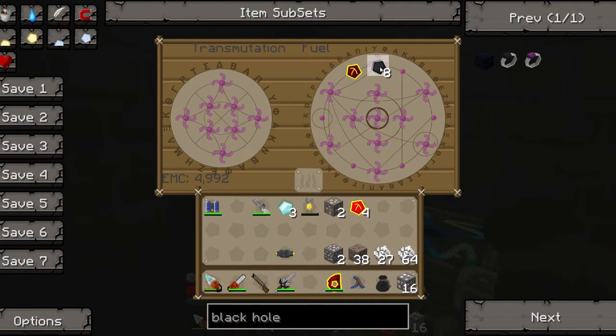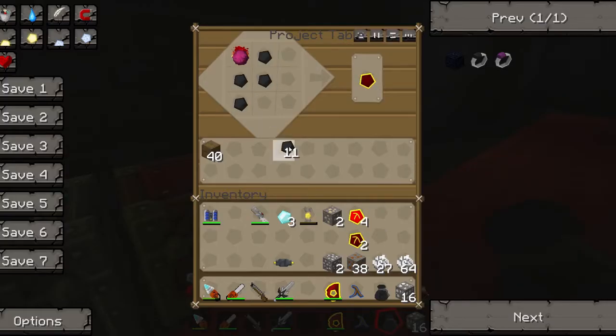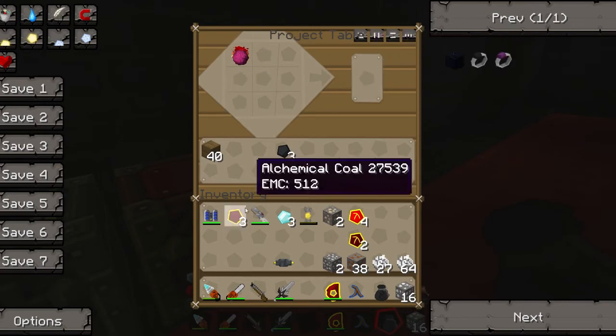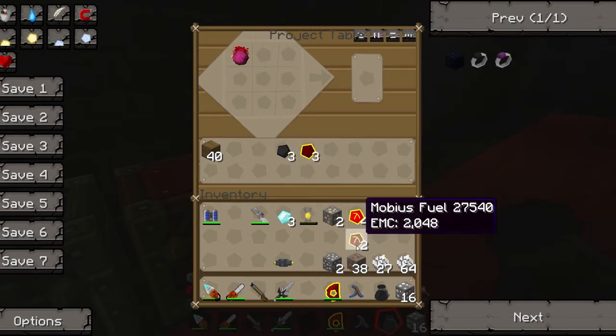Let's just take all this coal. Why am I taking the coal and not the Mobius fuel? Who knows? There we go. Mobius fuel, Mobius fuel. And two more bits of coal. Fantastic. Bloody hell, this is a very long-winded way of doing everything. And then I don't have enough to make the next one. Fucking hell.